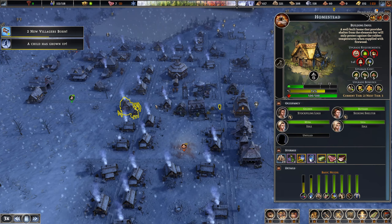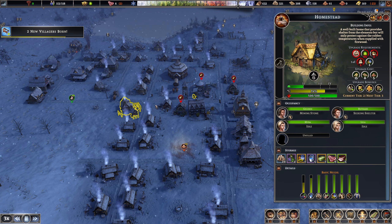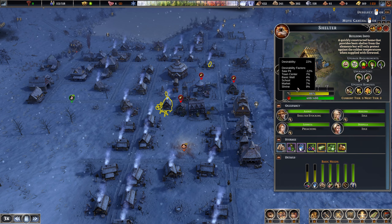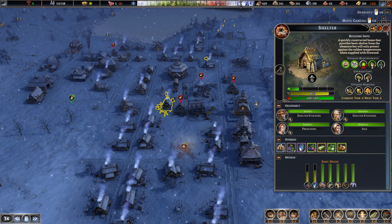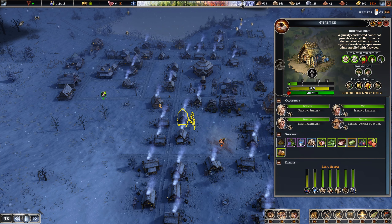Is this a homestead? Oh, the homestead is the upgraded building - upgraded shelters, sorry. So essentially we need: town center, basic walls, school, market, shrine. Basically we need to just try and increase the desirability a little bit for the homestead to increase, right?